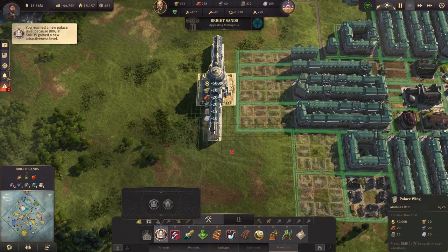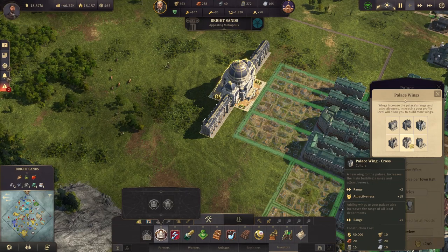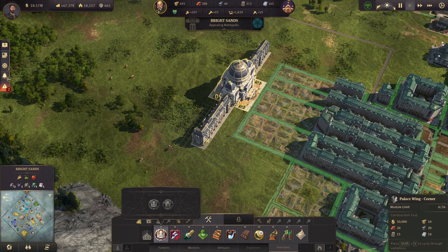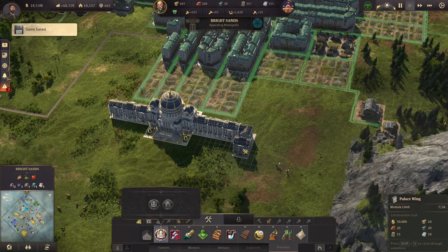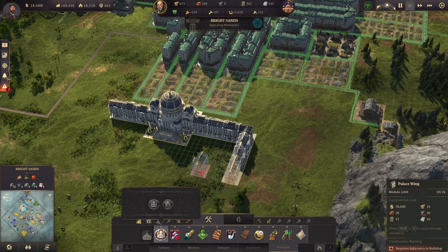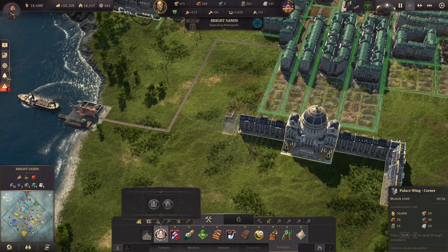There we go, this will give us more range to the palace. Do we have walls? There's a corner. Oh, I need more steel. Okay, we'll bring some steel - we'll just finish the build first.